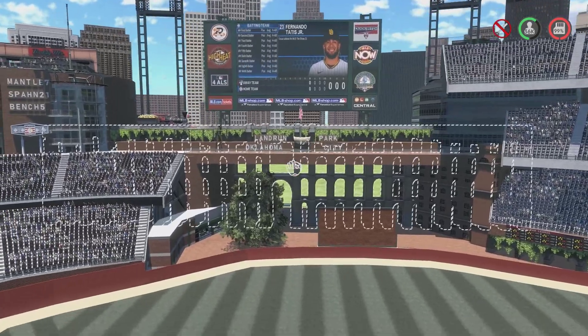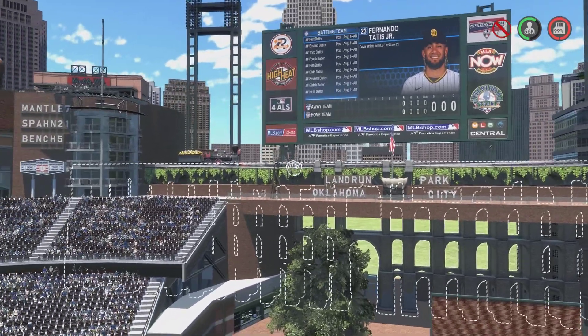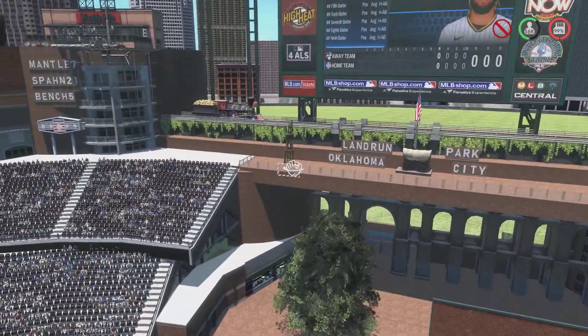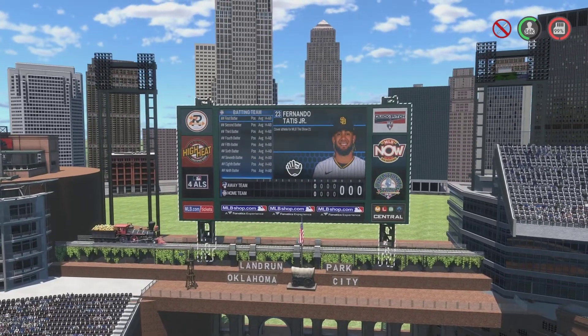Over to center field, we've got 'Land Run Park Oklahoma City' spelled out with a wagon around the middle, an American flag, and a windmill. There's the railway with the train on top, a brick batter's eye, a tree, some concessions, and a huge scoreboard right there.